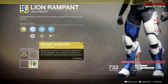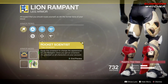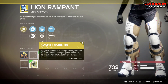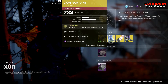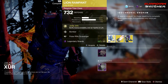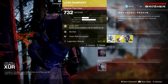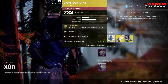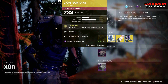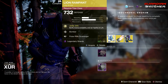It does have an ornament called Rocket Scientist, and that's what it looks like. This exotic is a decent exotic — it is not top tier. I don't really see people rushing to get the Lion Rampart. I'm probably going to give this a Tier 3 to 3.5 in PvE as well as PvP. What needs to come back to Destiny 2 is the Twilight Garrison for the Titan — that would be amazing, but it's probably not going to happen anytime soon.